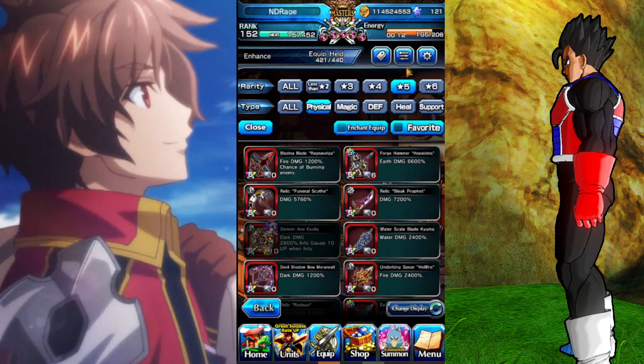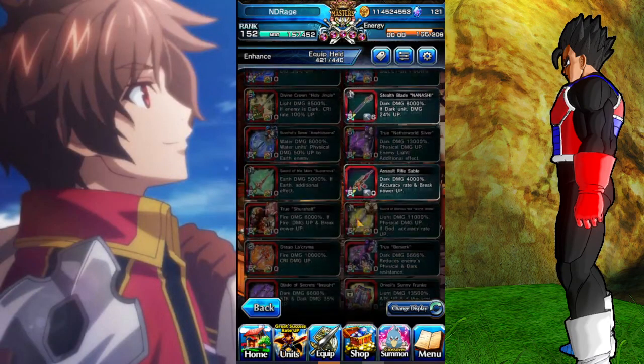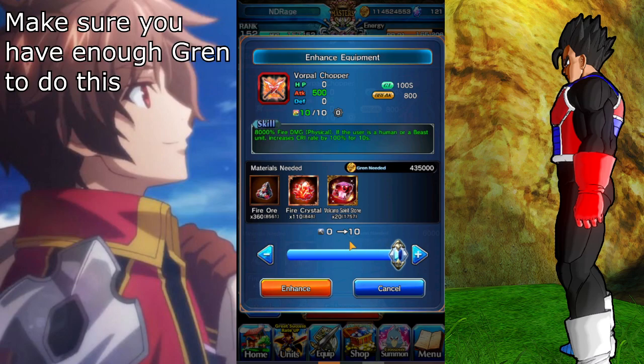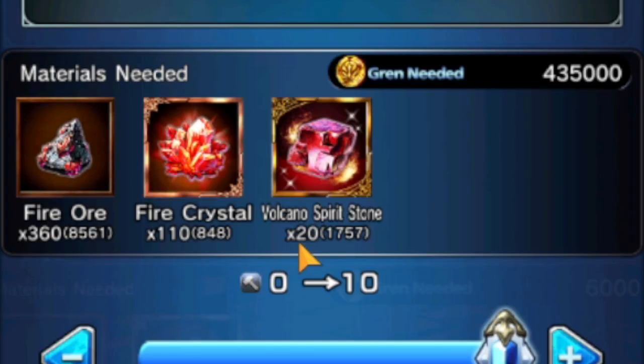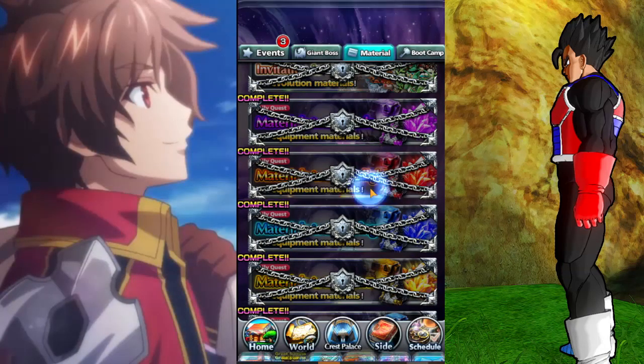Once you have the equip, go back to Equip and go to Enhance. Make sure you have Physical and five-star. Scroll all the way down, find it, and enhance it to level 10. You'll need 20 Volcano Spirit Stones, 110 Fire Crystals, and 360 Fire Ore.